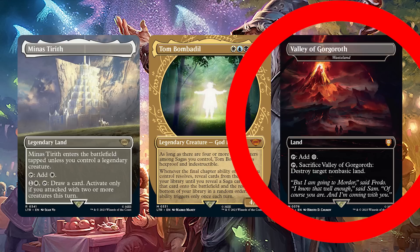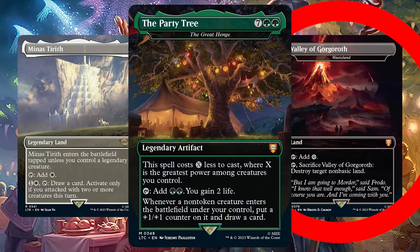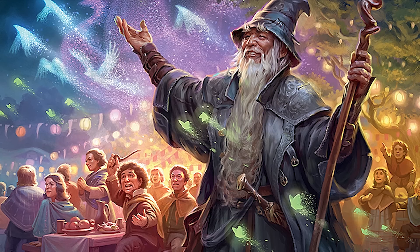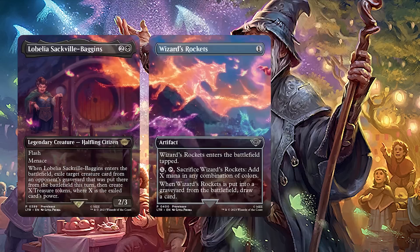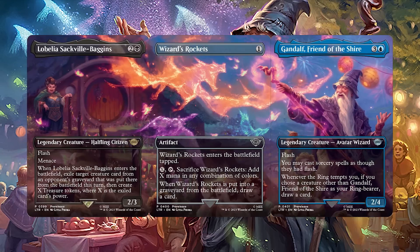Box toppers can range from duds like Bajookabog all the way up to things like the Great Henge. This raises both our guaranteed and potential rare count by one, since no matter what you get here you'll get at least a rare, maybe even a mythic, moving us up to five and four respectively. After that, you'll get a non-foil borderless scene card of any rarity. These are borderless cards that form a scene when placed together with other borderless cards of the same scene. There are 7 possible scenes, with this being a common 37.5% of the time, an uncommon 29.2% of the time, a rare 27.3% of the time, and a mythic 6% of the time. This raises our potential rares up by one, going up to six.